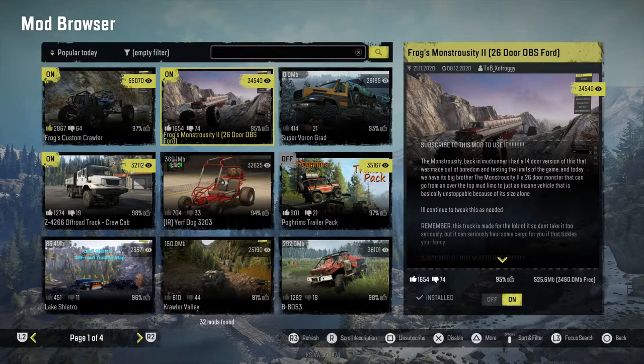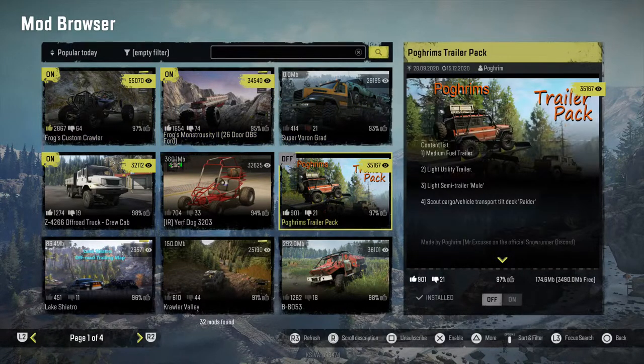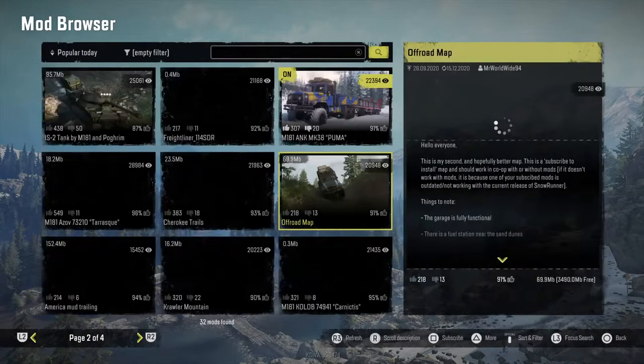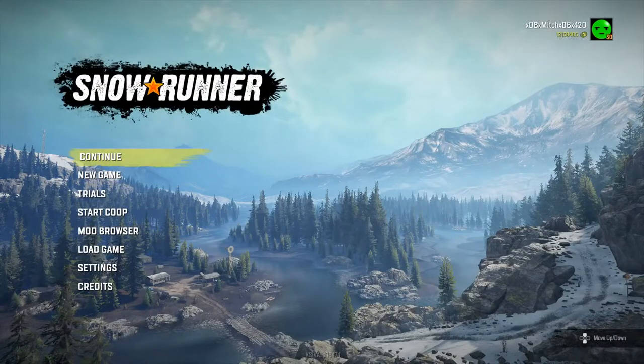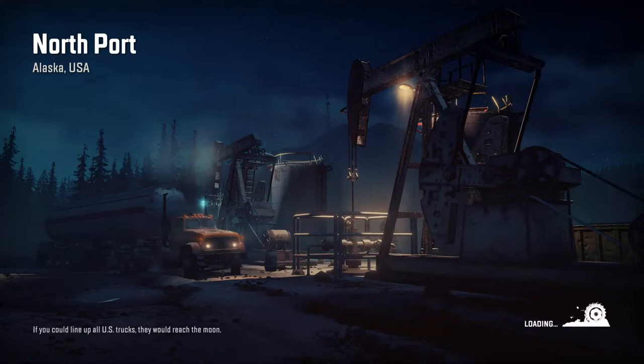I have the crew cab on here, I got the frog's custom crawler, I got the monstrosity too. I'm not going to activate the trailer pack right now, and I have the NK. I'm going to show people how to put the bobblehead in - all you have to do is access it in the bobblehead section. Some people are like 'I can't see the dog in the truck' - you gotta put it in there. We're gonna put Rexit beside us in some of our trucks so we have a little companion. Let's continue. And that's K5 on the mic with me, ladies and gentlemen, as usual.